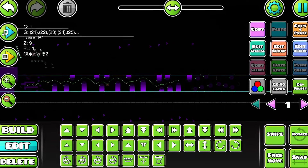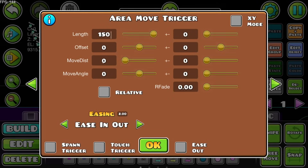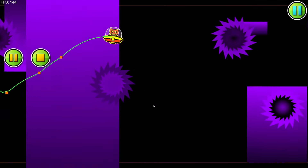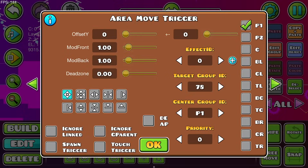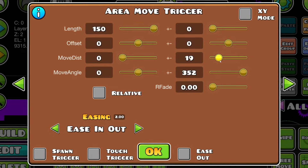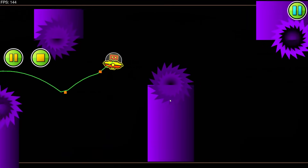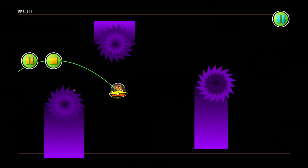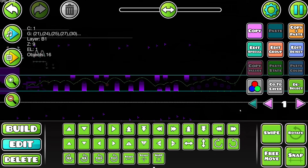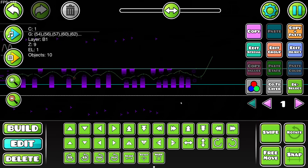I can take the regular saw blades the same way, give them a group, and apply the same thing but make them go to purple for group 77 — so these should invert as I pass them. Another idea: take all the stars, give them group 78, and use area move to move them a random amount as I pass. Easing out 150, dragging sliders up on distance and angle — now as I follow through these go random directions. That's too much obviously.